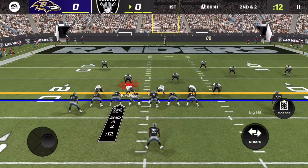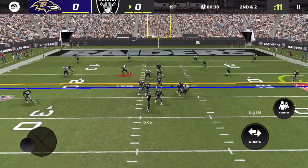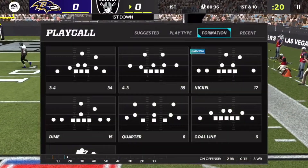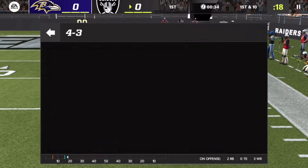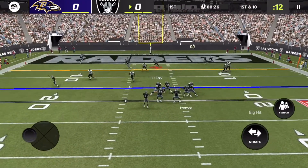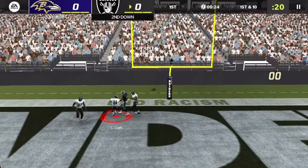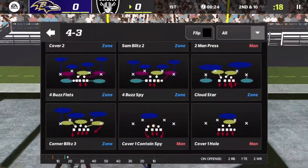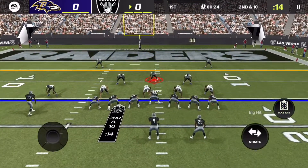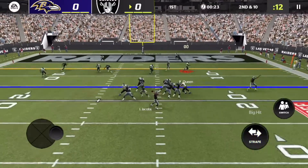This run is looking very dangerous with Josh Jacobs. On the other side Edwards has so much space — we have nobody playing the flat. Derek Carr is looking for a throw and Chuck Clark isn't able to make a play, nor is Carr. That's going to be second down and 10 with about 24 seconds left in the quarter.